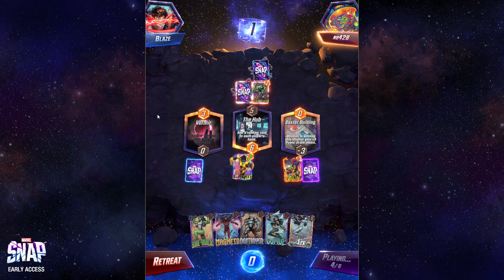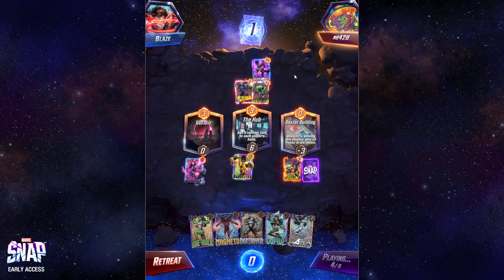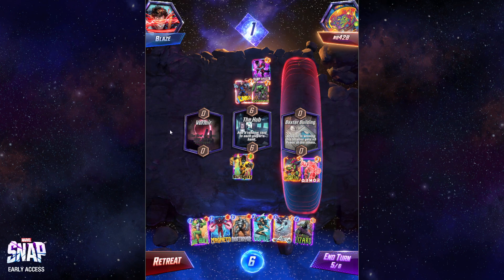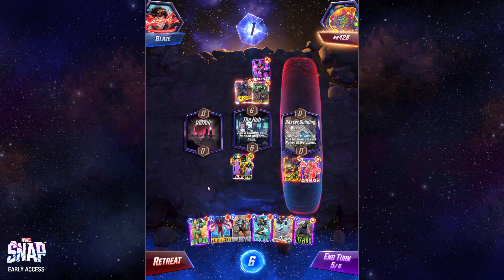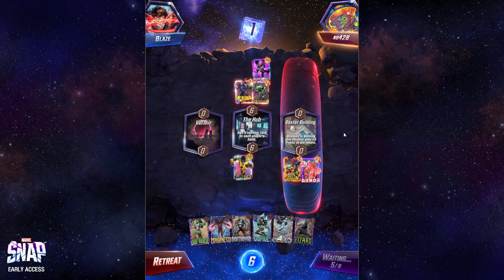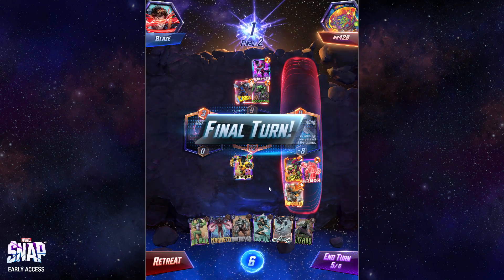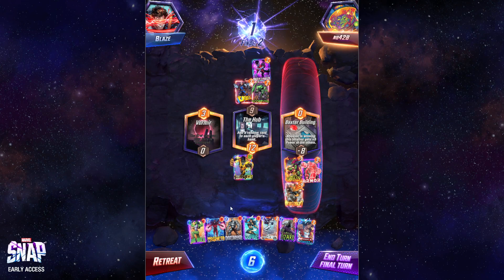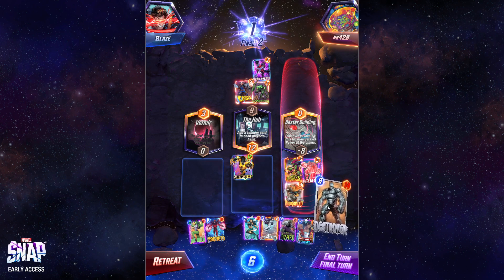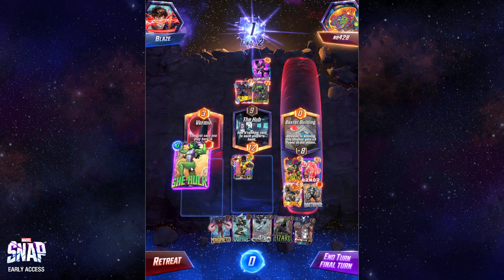Goblins are generally going to be in a Galactus deck — it's going to make it so that only one location on the board matters. We're net neutral here, not doing too bad. We don't have Infinaut and we're drawing Chavez next turn. We can discount She-Hulk and get the full value out of her. Hobgoblin's over there so he's definitely getting Baxter Building — there's very little I can do about that. I think he's just going to Galactus right. I have to play this to prevent that, killing off my Sunspot, and hope I'm countering a Galactus.